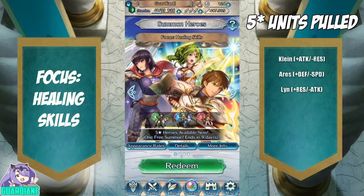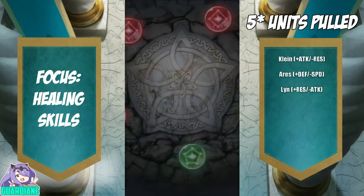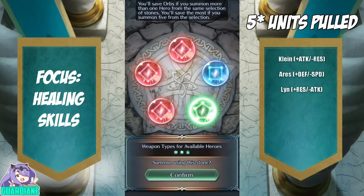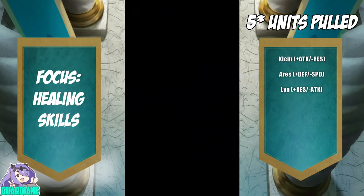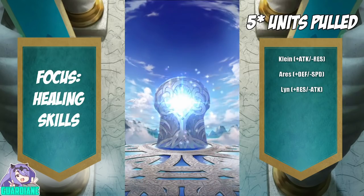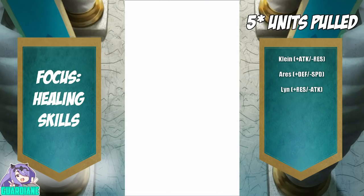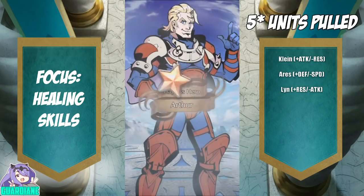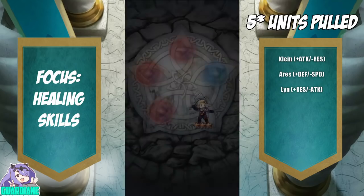Let's go ahead and redeem our first pull. Okay, so we're only getting one green — that's fine. It's going to be Olwen — it's got to be Olwen. No, damn it, it's not Olwen. It's a three-star. Oh man, it's Arthur. Arthur has Swap and Lancebreaker, so that's okay.